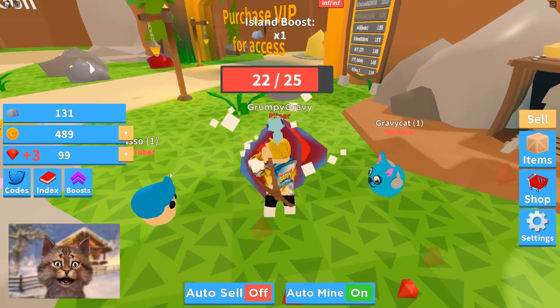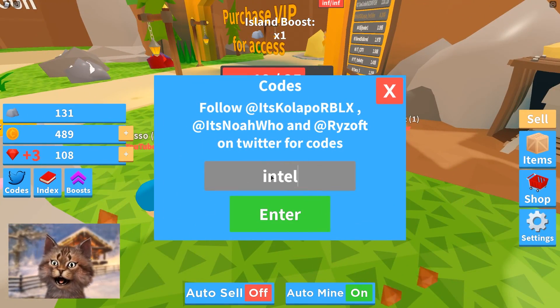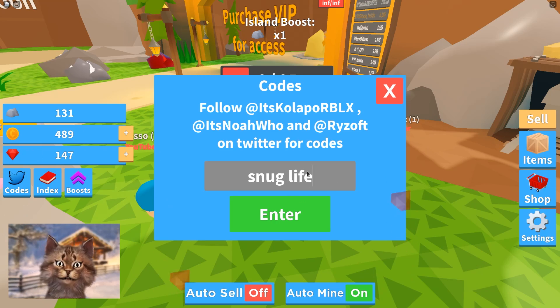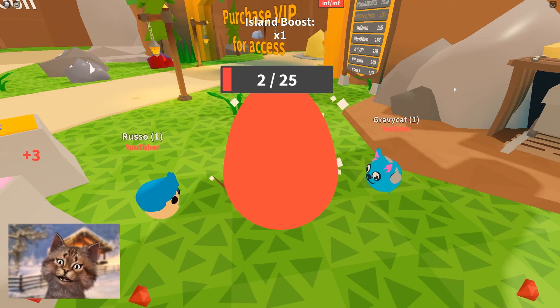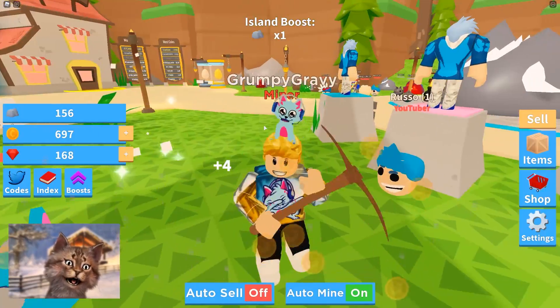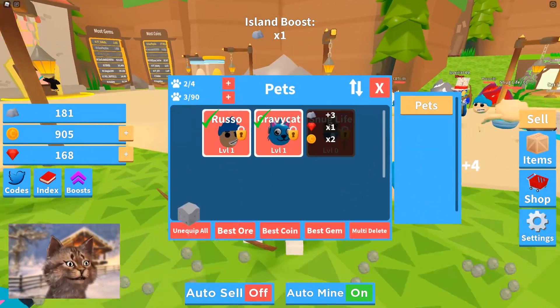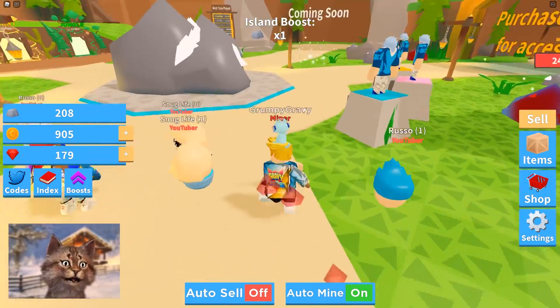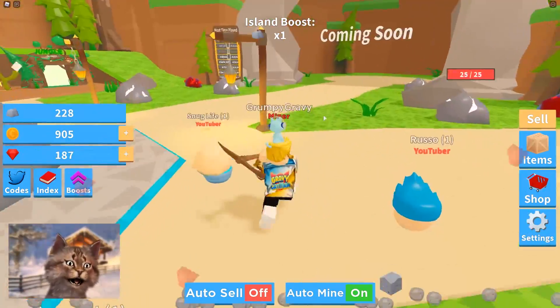Let's try 'intel' - Intel pet! And 'snug life' - yes! I'm stealing all the YouTuber pets. Why is this pet like Elsa, why is it a princess? Equip that - I have three YouTuber pets just by guessing the codes, that is awesome.